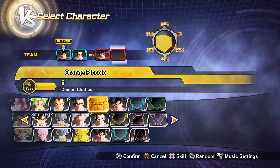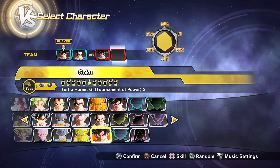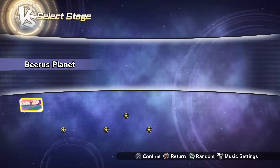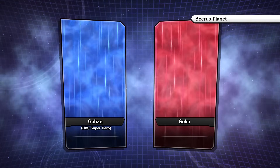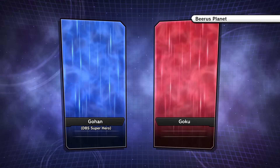First, we have to pick the empty character slots and then the character we want to fight in the computer settings. We have Beerus' planet over here just because the fight is taking place on this planet. So it's very interesting — I really want to know how things are going to be playing out.